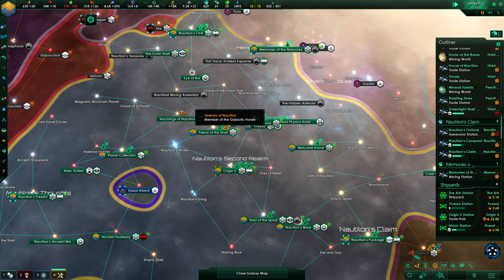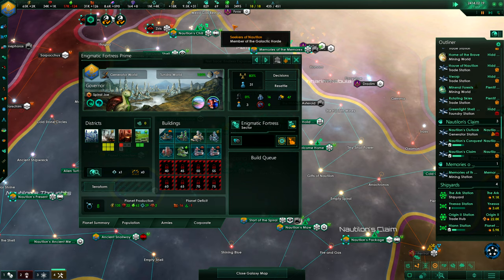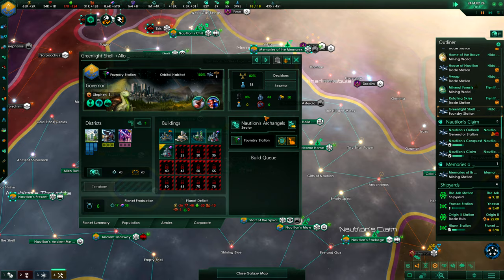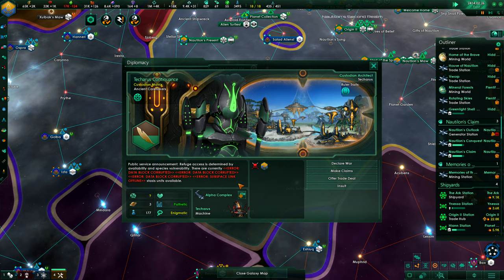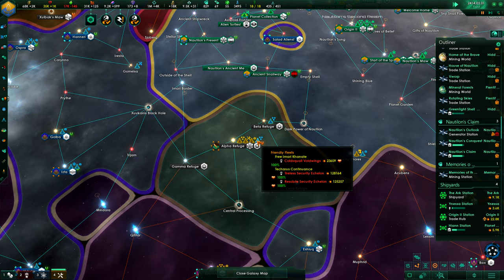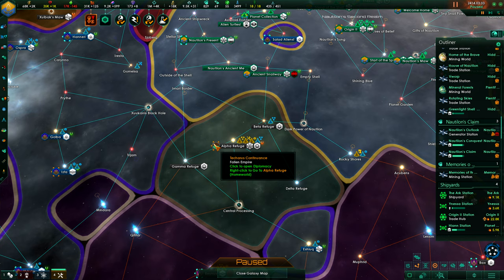We could activate the Head of Sarkland again, but I'm not sure it is needed right now as we are already pretty close to our naval capacity. I feel very strongly about these robots — the Tecarus Continuants, that Fallen Empire. They are pathetic now, and their fleet power is equivalent to us. So we're really preparing some conflict because we have mastered a new technology. Who knows what they are up to again — and there's a lot to catch here.